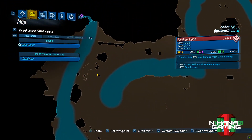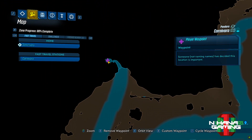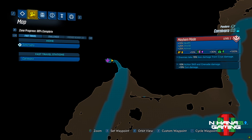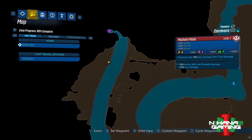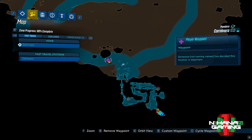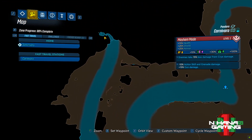Rakkman is a unique spawn in the region of Carnivora on the planet of Pandora. You can see him on the section of the map which I'm pointing out right now. He has a higher chance of dropping the Night Flyer, a legendary pistol. So for my grind, I hope to get the Night Flyer from Rakkman to see how it looks.